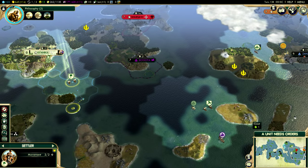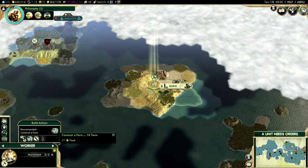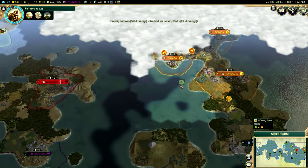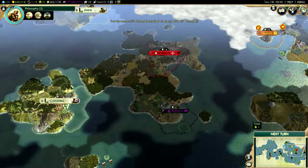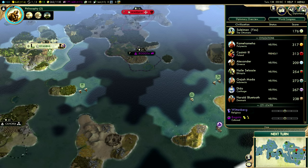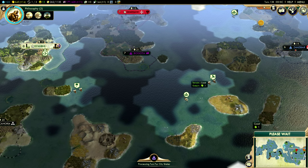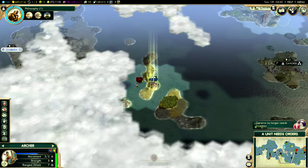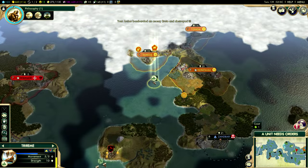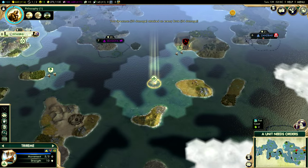I should probably guard my settler a little bit more, lest what happened to the Polish happens to me as well. It's not too surprising that they have a population advantage — they've got three cities all in the 6, 7, 8 range, which is pretty damn good. We are not doing too well, but we still got quite a bit of time to go. Warsaw should be taken out of the game pretty soon.